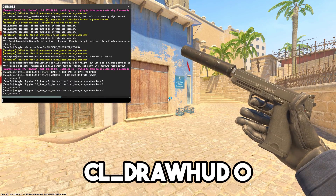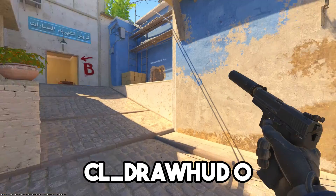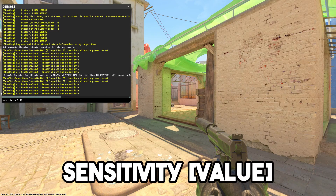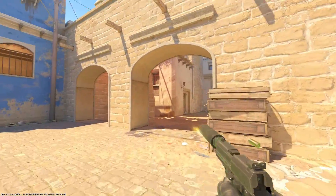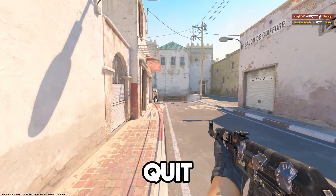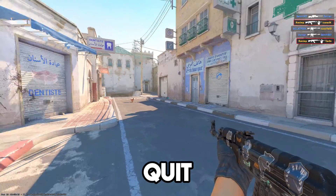cl_drawhud 0 can be used to take clean screenshots in the game as it removes all HUD elements. Enter the sensitivity command followed by the value you want as your mouse sensitivity — the same can also be done through a sliding scale in the in-game settings. And the last command for this video is quit, which people mostly use when they are tilted and trying to leave the game as soon as possible.